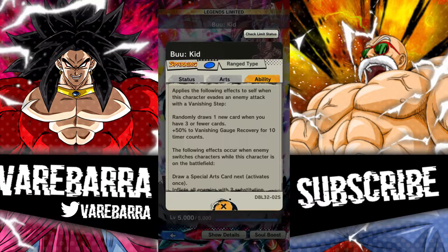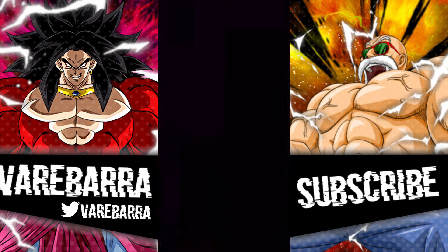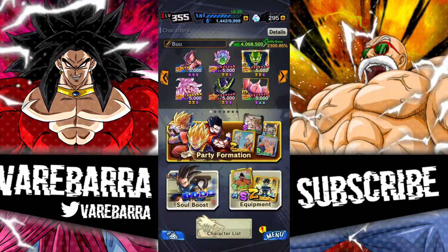The second unique applies the following effects when this character dodges: you drop one card if you have three or less, and you get 50% vanish gauge recovery. That's good because when you combo you get your vanish back way quicker. Every time your opponent switches, you draw a green card. The first time you debuff them with a substitute, you give them plus two sub count and take away some of their health restoration. He's really damn good.